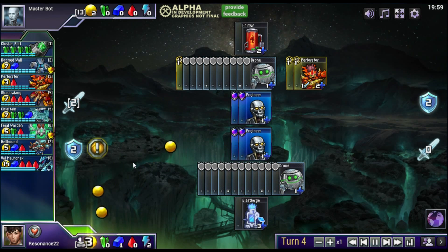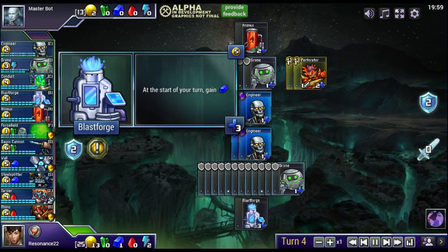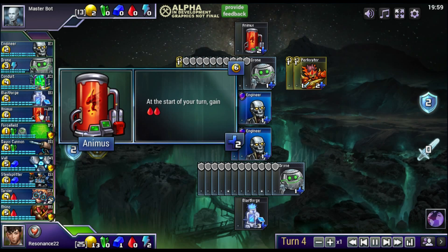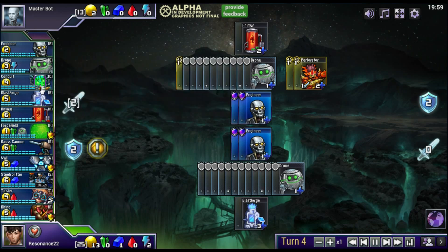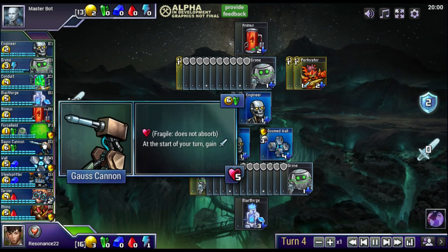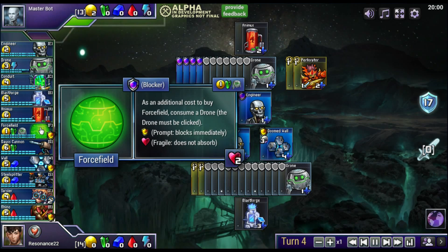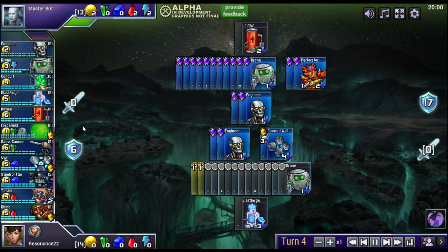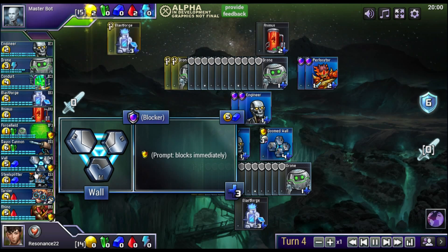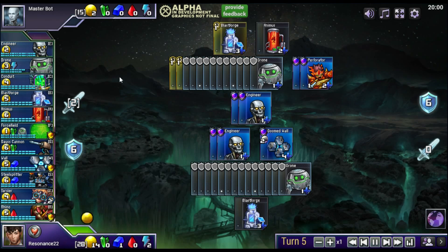The remaining three resources — green, blue, and red — are produced by the Conduit, Blastforge, and Animus buildings, and they form the three different types of technology you can invest in. Green is generally used for purchasing units that have high HP or offer utility and can sometimes combo extremely well together. Blue is used for purchasing units that are typically strong defenders. And red units are extremely aggressive and offer a lot of potential damage.